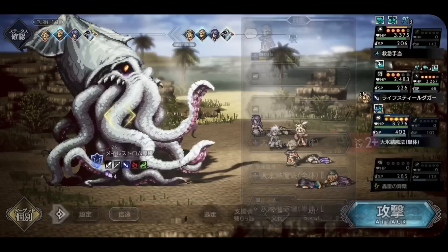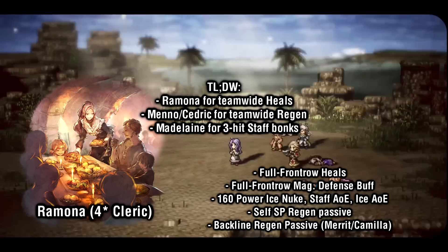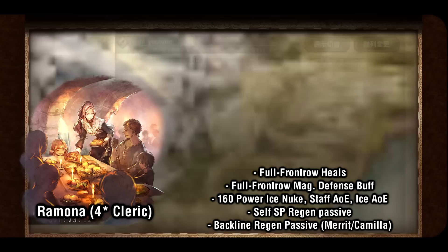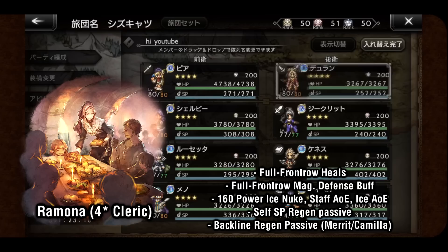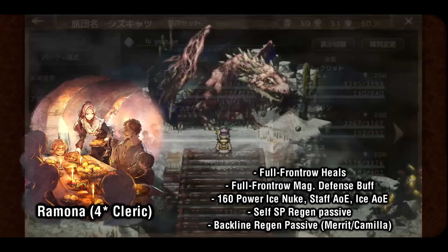Next, we move onto the clerics and there's a lot to talk about here. Ramona is the overall best recommendation for 4-star clerics in my opinion, as she comes with a full front row heal by default and gains a stronger one upon reaching her 3-star board. She also has access to a full front row magic defense up buff. On the offensive side, she has a 160 ice nuke from right off the bat and eventually gains a 1-hit ice AoE and 1-hit staff AoE. Her passives are very useful — every turn she gains 5 SP, and she also has the same backline regen passive as Merit and Camilla.